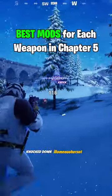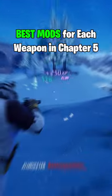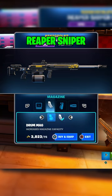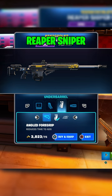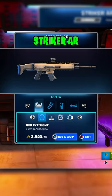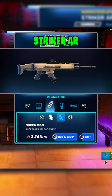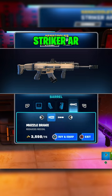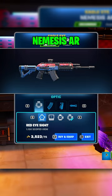Best Mods for Each Weapon in Chapter 5. The Reaper Sniper best attachments: Holo 13 Scope, Speed Mag, Vertical Grip, Muzzle Break. Striker A best attachments: Holo 13 Scope, Speed Mag, Vertical Grip, Muzzle Break.